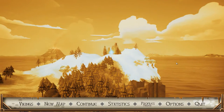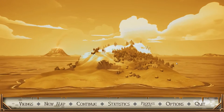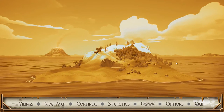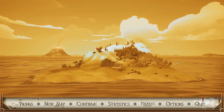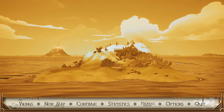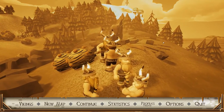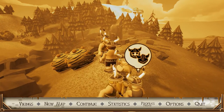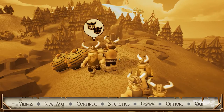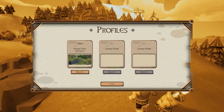Hello everybody and welcome back to Honey Bunny Games, my name is Twisted, and today we are going to be playing Valhalla Hills. So what is Valhalla Hills? It is kind of like a progressive city builder - actually it's more of a village builder that has some Dwarf Fortress-y elements, a little bit, not a lot, but it has some of them.